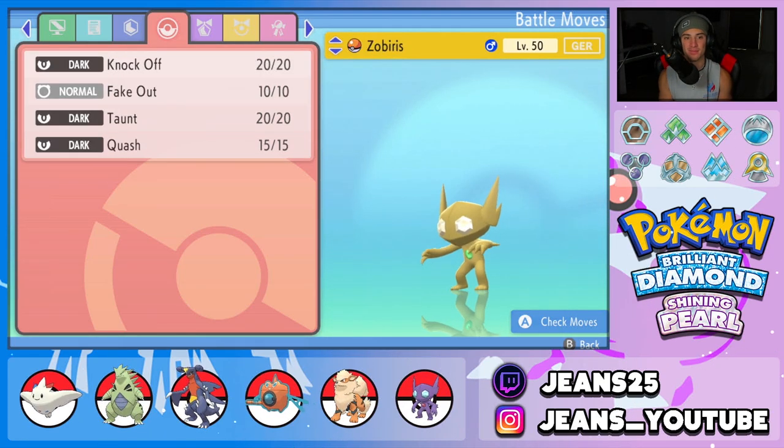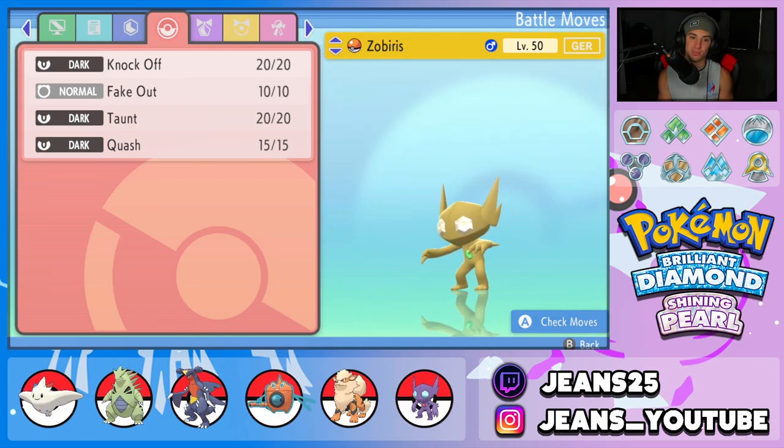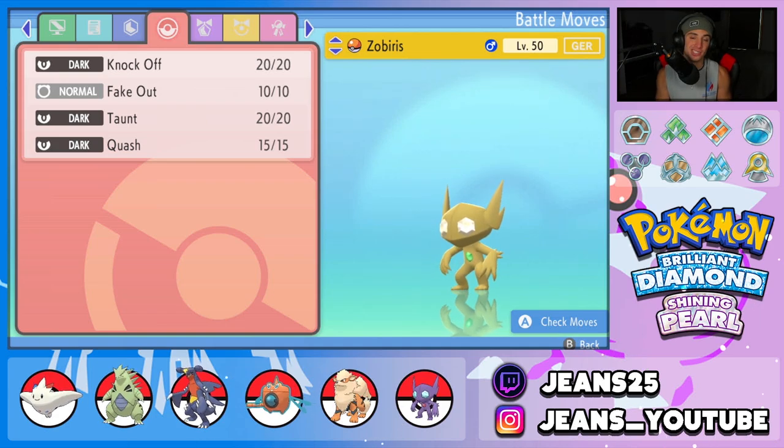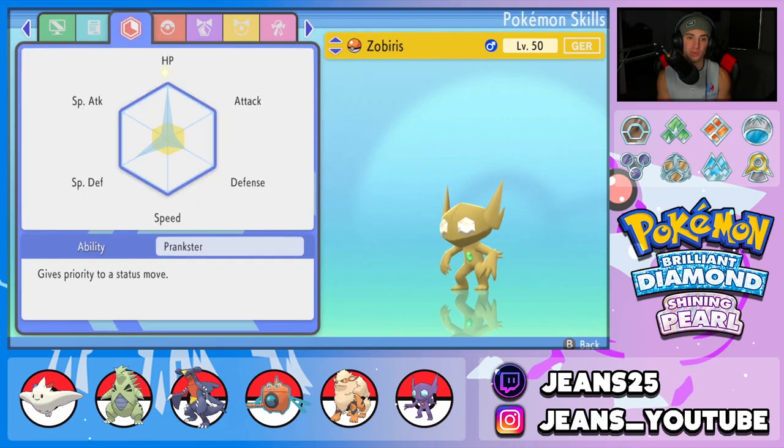The final Pokémon is Sableye — a great little support mon and one of the only Pokémon in this game that learns Prankster ability. We've got Knock Off to take off items, Fake Out for flinches, Taunt to shut down support moves, and Quash to take speed control in this format. Speed control is very limited here, so Quash is that key move.